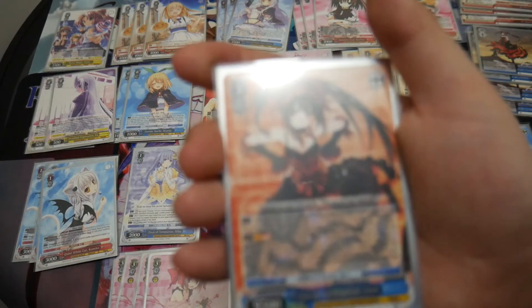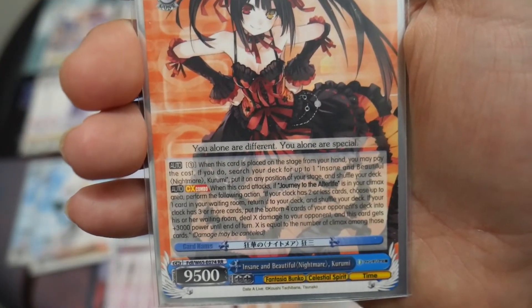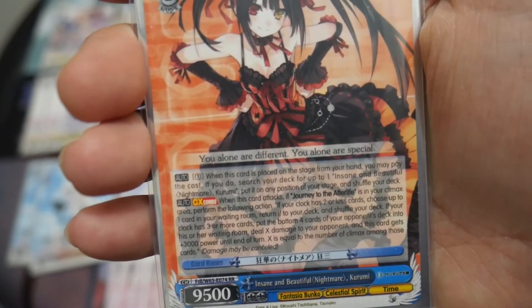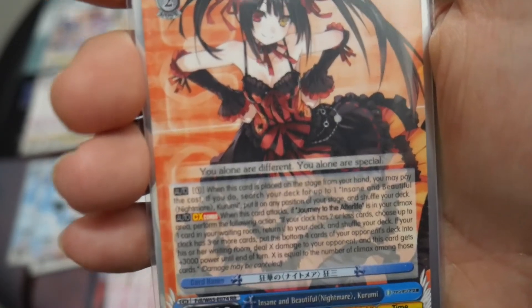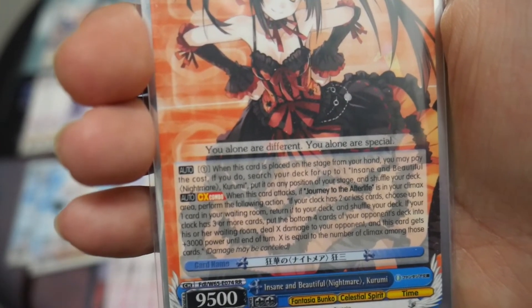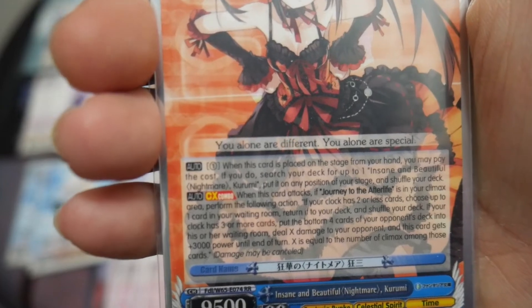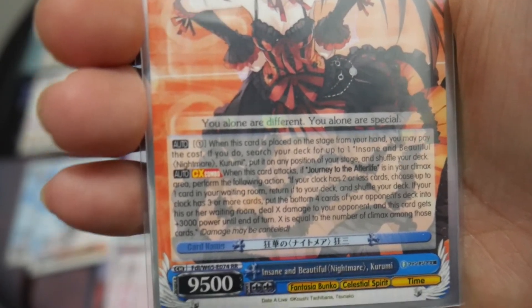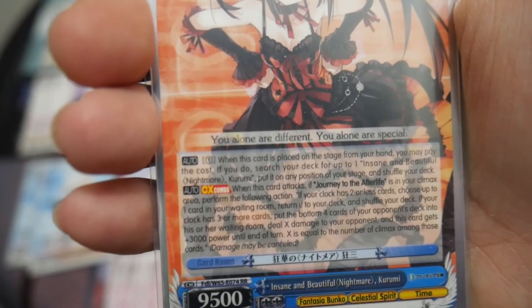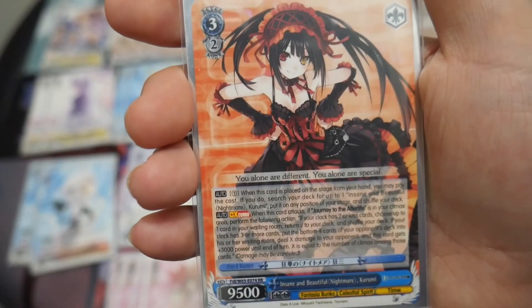I'm running four copies of Insane and Beautiful Nightmare Kurumi. It has two effects. The first auto effect is when this card is placed on stage from hand, you can pay one. If you do, search your deck for up to one Insane and Beautiful Nightmare and put it on any position of your stage, then shuffle your deck — so it clones itself. The climax combo is when this card attacks, if Journey to the Afterlife is in your climax area, perform the following: if your clock has two or less cards, choose up to one card in your waiting room, return it to your deck and shuffle. If your clock has three or more cards, put the bottom four cards of your opponent's deck into their waiting room and deal X damage to your opponent, where X equals the number of climaxes among those cards. This card also gets plus 3000 power until end of turn. So there's a four-of finisher here.